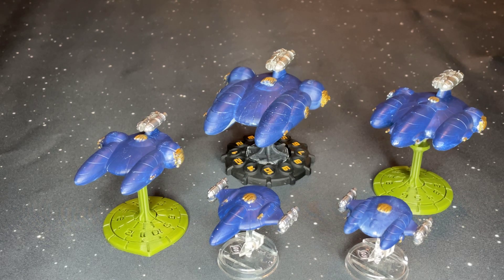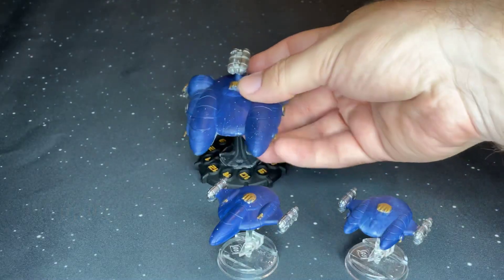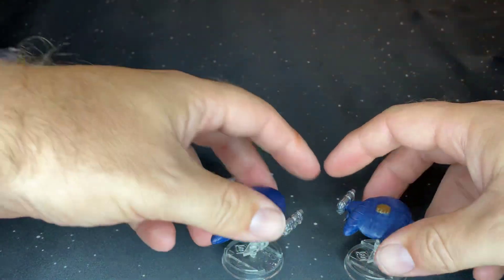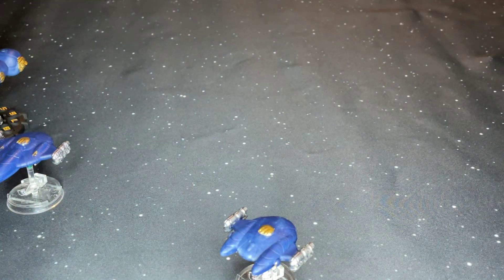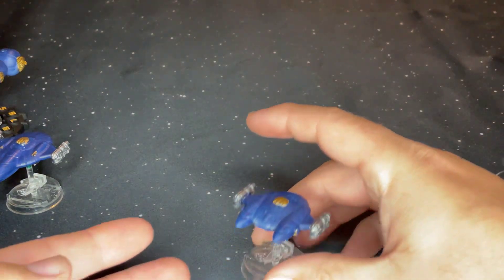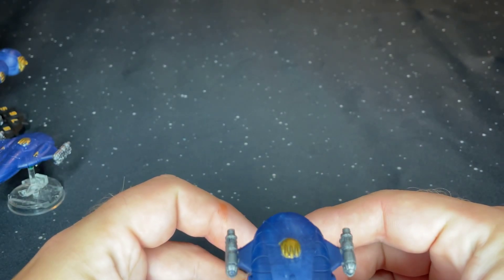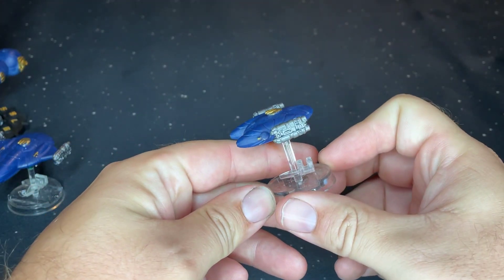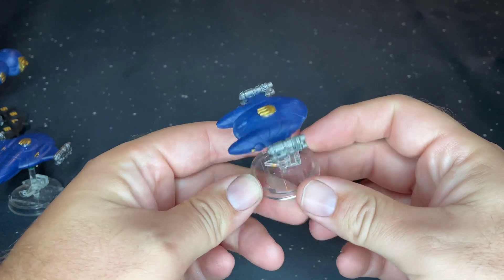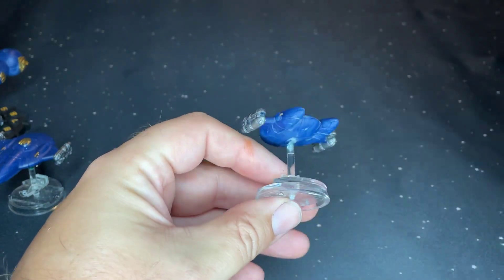Let's take a look at the ships here. We're going smallest to largest. We've only printed these at our scale for Full Thrust Light, so we only have the Frigate, the Destroyer, the Light Cruiser, the Heavy Cruiser, and the Battleship, which is typical of what we show. They all have very similar design language on them — they're pretty simple. We threw some paint on these and got them done real quick.